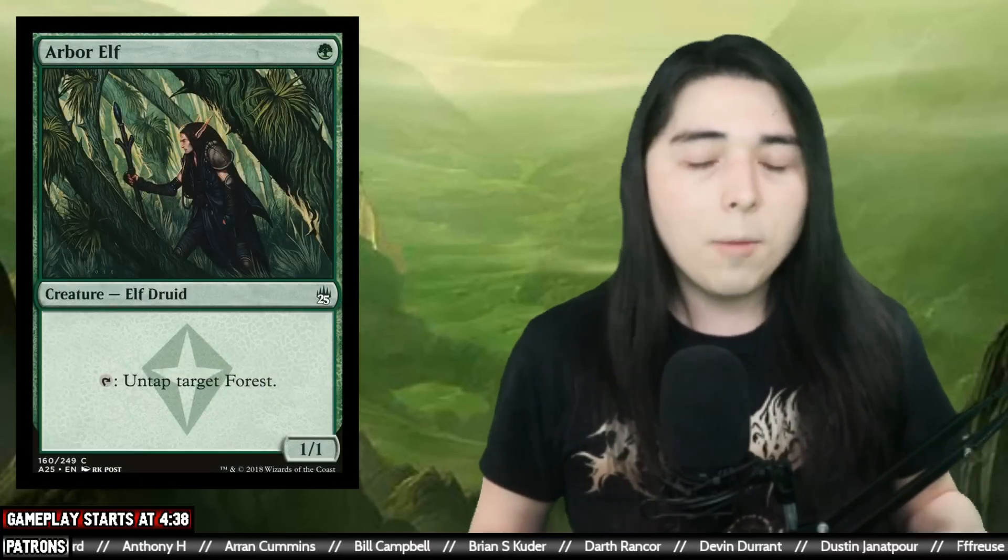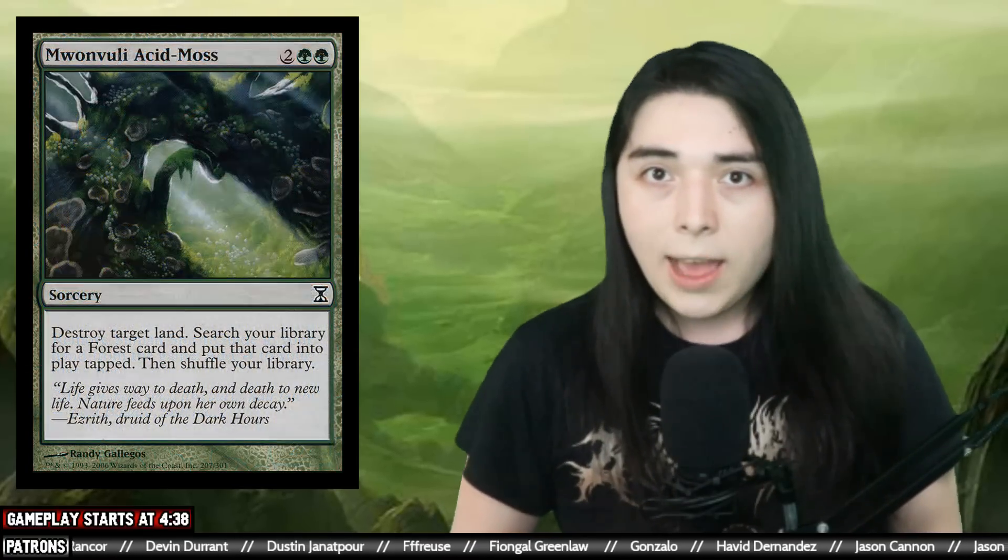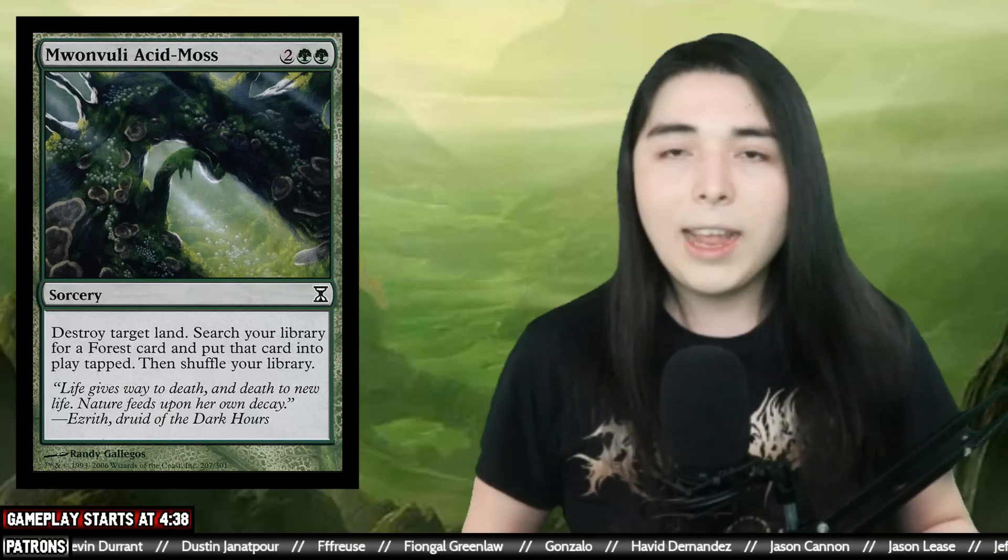We're gonna try a version that's a lot more consistent with playing these things on turn two. You might be wondering how we're gonna get four mana on turn two. If you know modern at all, you're familiar with the Arbor Elf/Utopia Sprawl combination — put the Utopia Sprawl on a Forest, tap it for two, Arbor Elf untaps it, tap it for two again, that's four mana. The second way: any mana dork plus two lands generates three mana, then exile Simian Spirit Guide for the fourth. We really want to get out Mwonvuli Acid Moss or Annex by turn two.